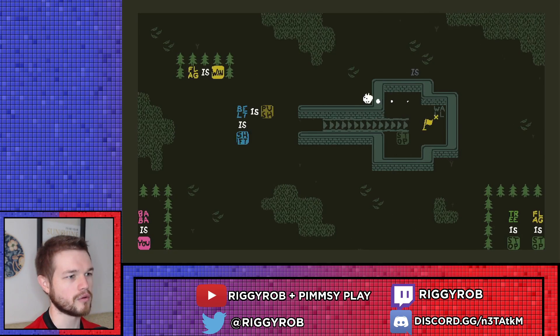What we also want to do is make flag is push. Actually, let's make belt is push first, and get them pointing in the right direction. Like that. Then we're going to make flag is push. So flag is push, and belt is shift.